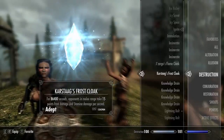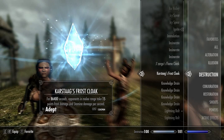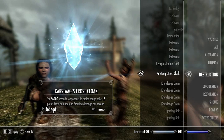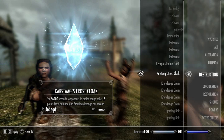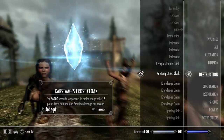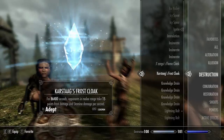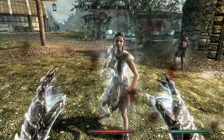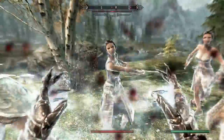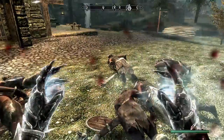Next up we have Cast Ag's Frost Cloak — for 86,400 seconds. In melee range, targets take 15 points of frost damage and stamina damage per second. This is an adept level spell and it only costs 1,245,904 magicka to cast. I wanted some epic sounds. It's quite powerful though.